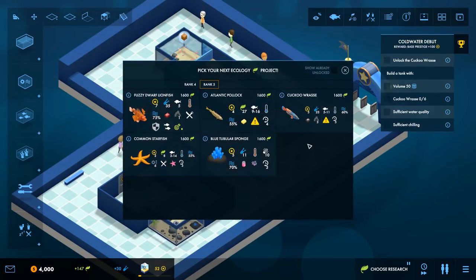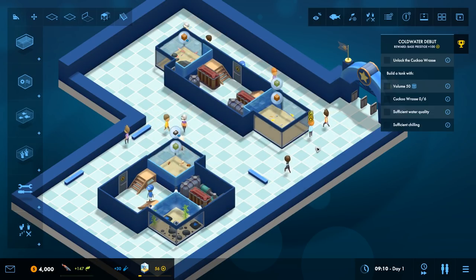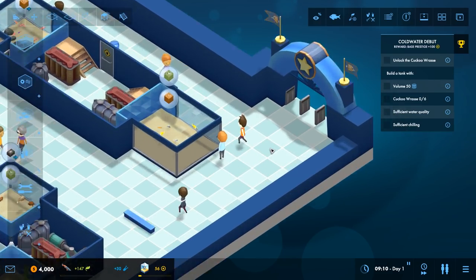We've got some research options and we can see the temperature categories - cold water and tropical. There's a cold water option for the starfish and a tropical one for the tubular. We're going to go for the cuckoo wrasse. Pausing to check our objectives: we need to unlock the cuckoo wrasse, build a tank with volume 50, place 6 cuckoo wrasse, and ensure sufficient water quality and heating.